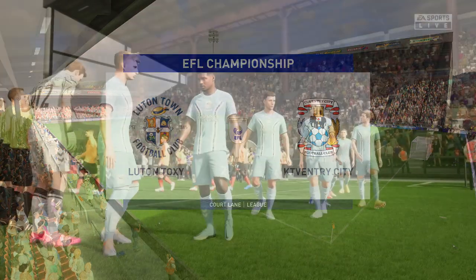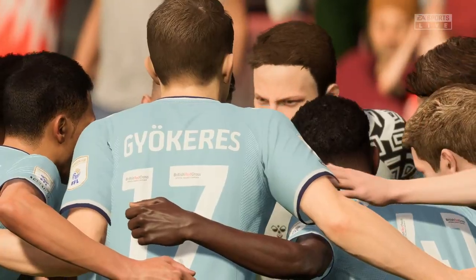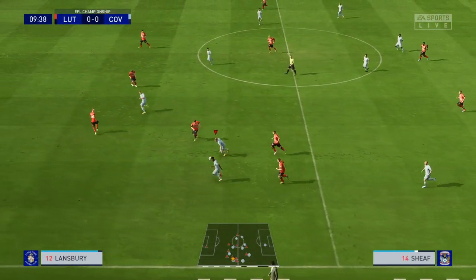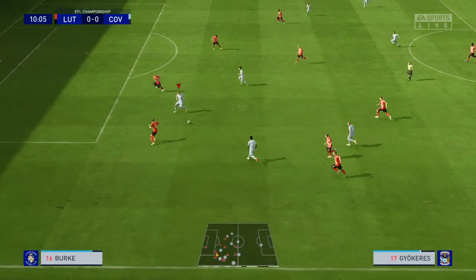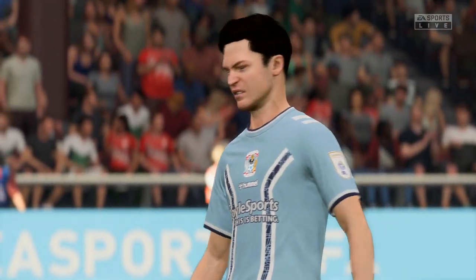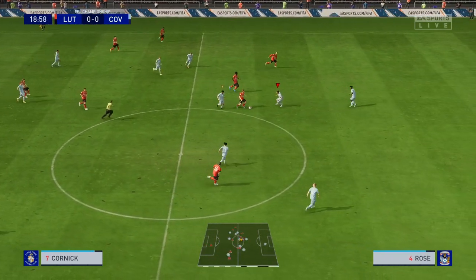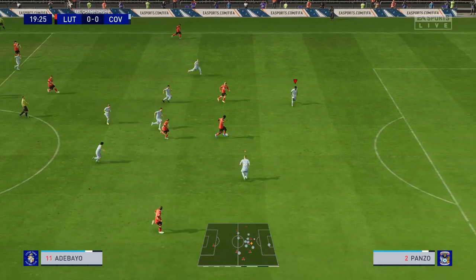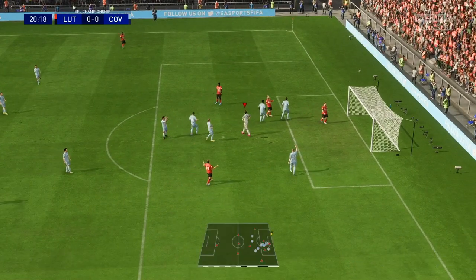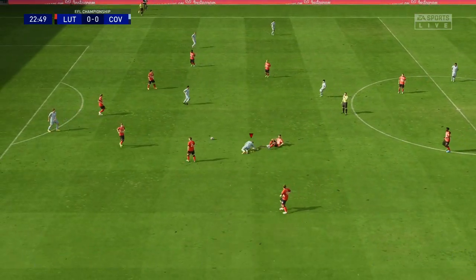Next up we're back on the road against 8th place Luton at Kenilworth Road. Pega comes back in at left wing, Blackman reclaims right back, and O'Hare is back from his knock as we look to make it two wins on the bounce. After some brilliant defensive work Sheaf plays in Pega, who finds Guayacarez between the lines. The ball is laid off to O'Hare whose right-footed shot creeps just over the bar. Luton look to counter at the 18-minute mark — Kornick plays Berry down the left who squares to Adebayo — but Ronin is quick off his line to bravely save the shot.